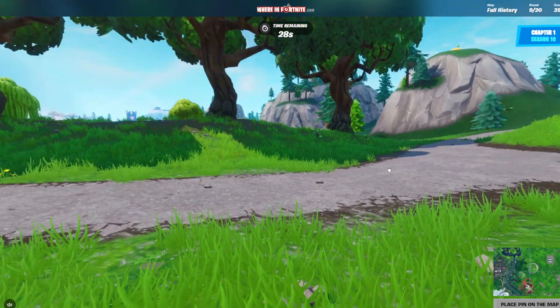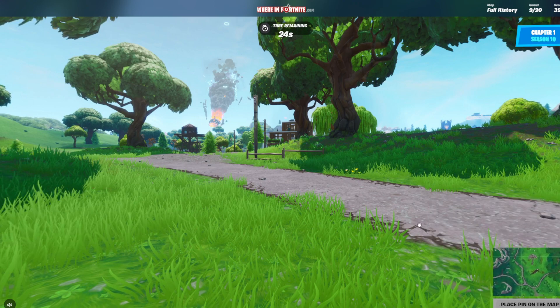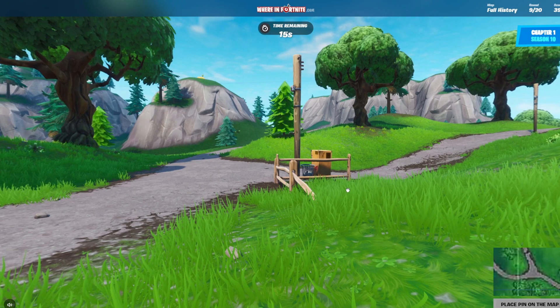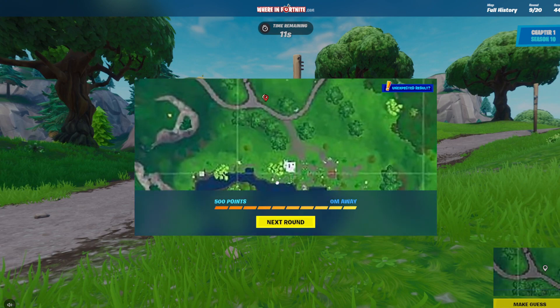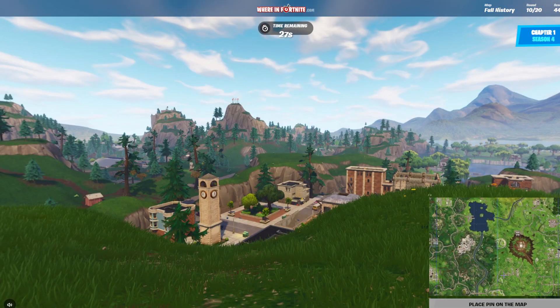We're in Chapter 1. I think I know where I am — it's Loot Lake. This is a low-quality version of the map. I remember this vending machine. We're about here. Found the point again — zero metres, exactly on the point. I'm actually too good at this, until we get to Chapter 4 and I'm probably gonna fail.